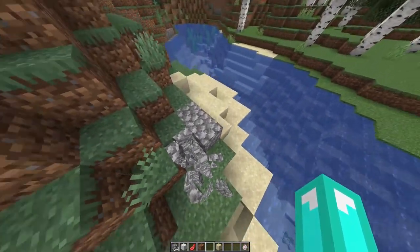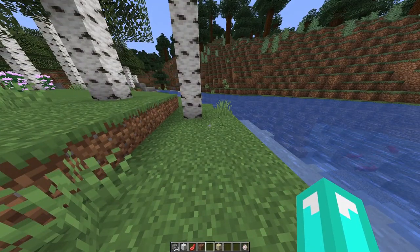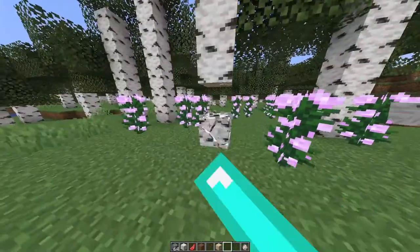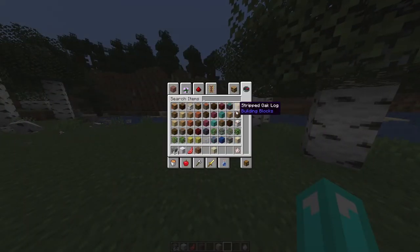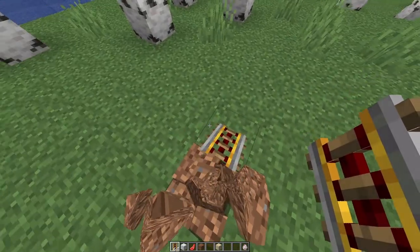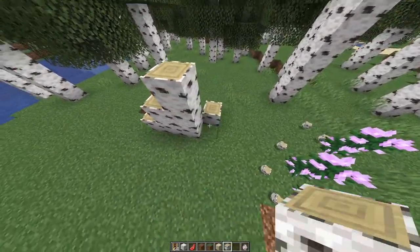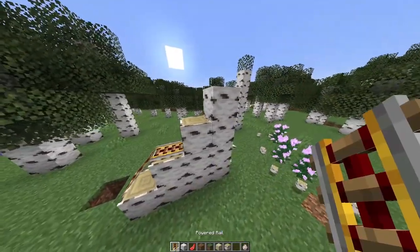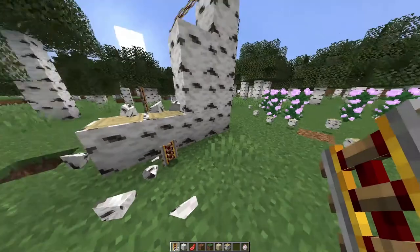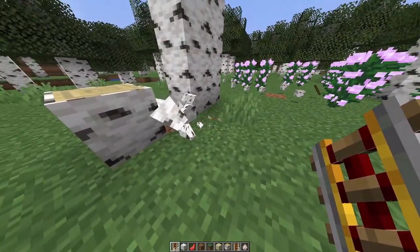I'm gonna put both mods in the description below — the boat mod and the physics mod. This is a very cool mod, no joke. If you want to make a realistic server you can literally use this. Look at this — if you're building a road and decide to destroy it, you break it and it actually has loads of detail, it flies and lands on top of other blocks. It looks insane.